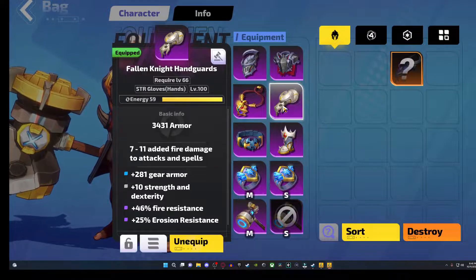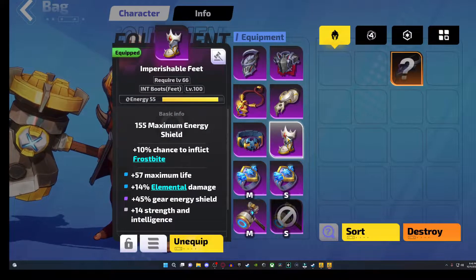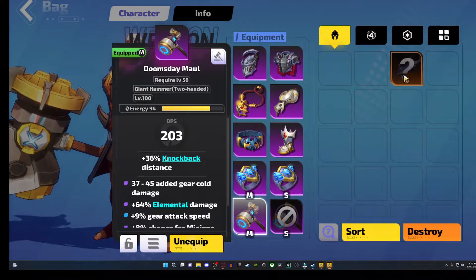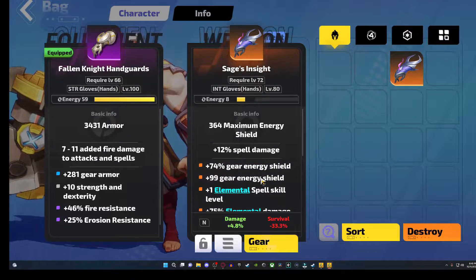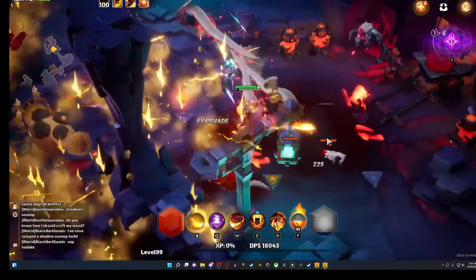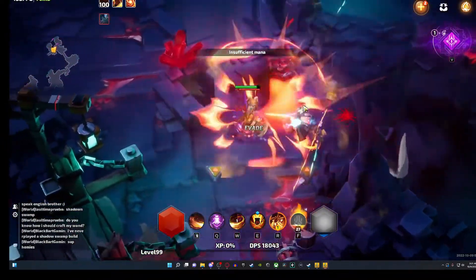Last but not least we have energy, which is the final piece of the gear puzzle. It's essentially a way to help unlock skill slots, and is the base gear stat that appears on items if the gear is high enough. By using these three parts of the gear system you can maximize the gear you obtain throughout your playthrough. Gear can be refined using energy cores and by talking to the arms dealer Mild, who can fix the value of your energy.